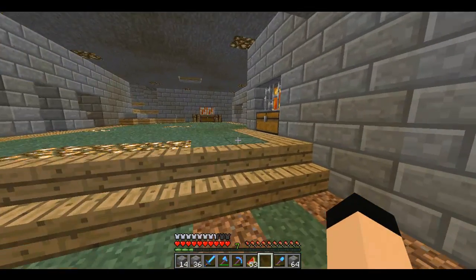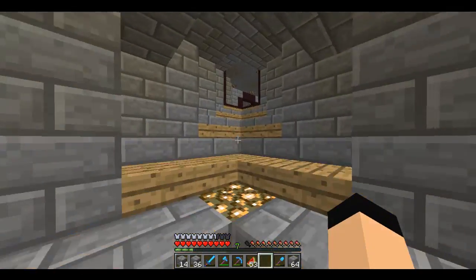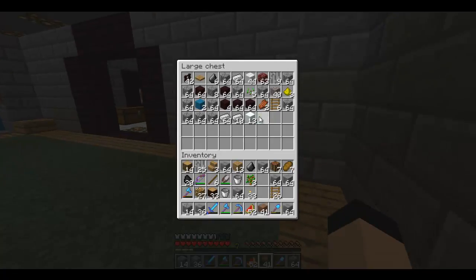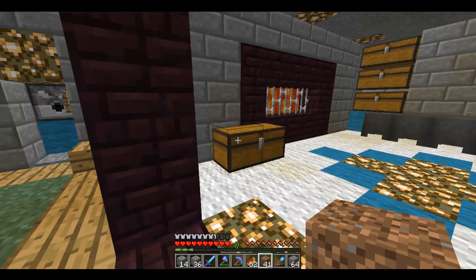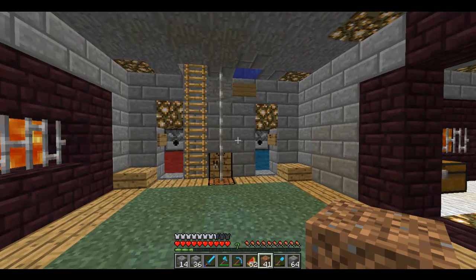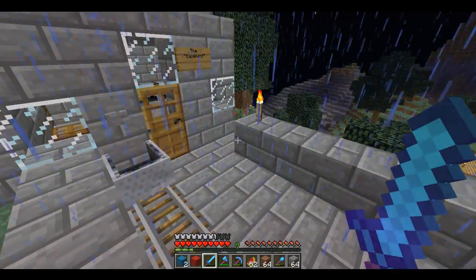I found some coal I can use upstairs in my cooking area. I need more dirt. This mushroom farm will involve pistons and sticky pistons — it's gonna be a real project. Be right back, let me go get all the materials I need to start building it.